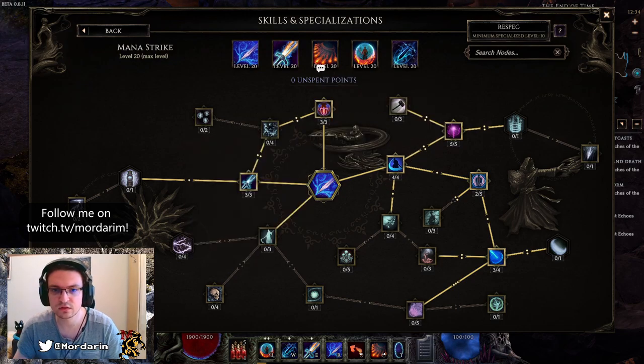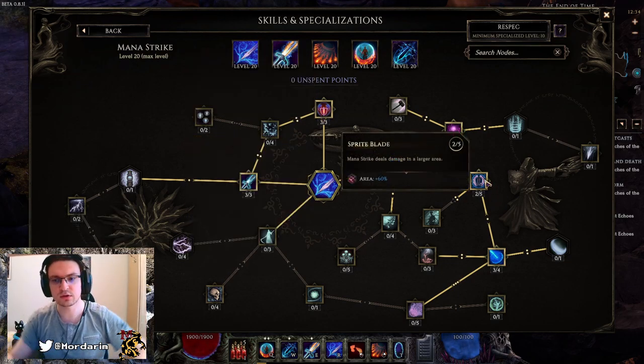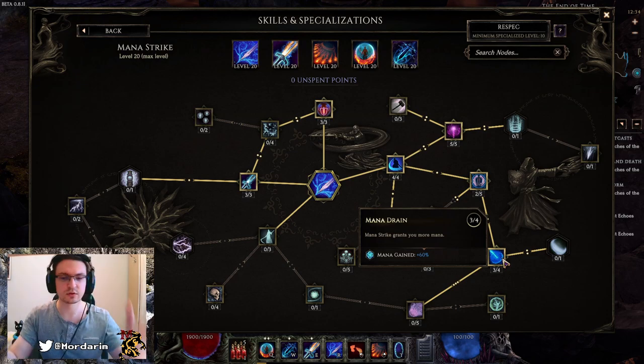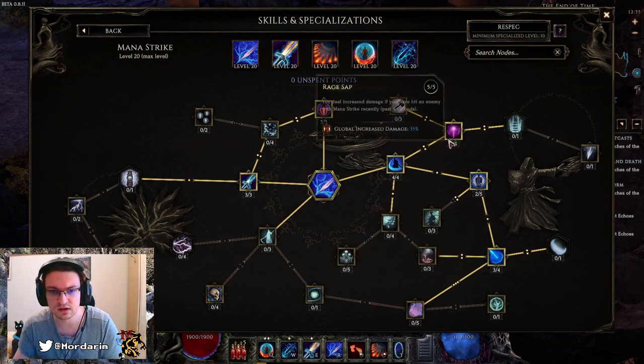That's really strong — it scales our Flame Wreath and our other stuff. Ward Strike for ward generation, Sprite Blade for increased AOE, and Mana Drain for increased mana regeneration. This one gives us around 40 mana per hit, so we recharge our mana very fast.